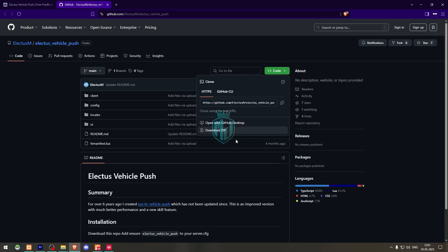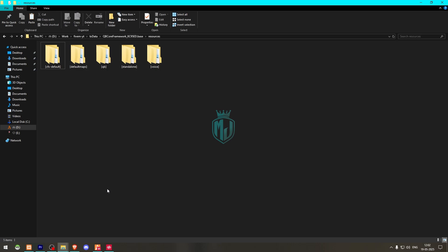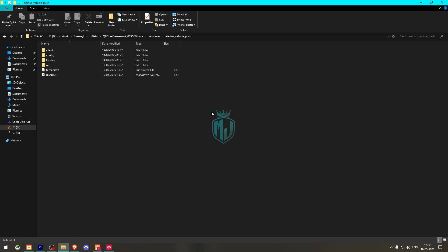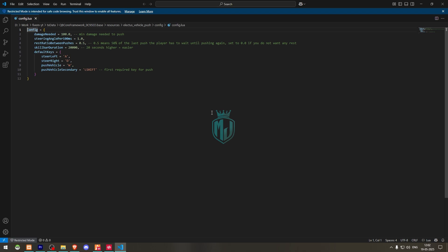Let's download this. After downloading, we need to simply open this script and extract it to our resources folder. Then we have to rename it, copy the script name, and then go to its config.lua file. Right here we will get to see the minimum damage needed to push the vehicle — it's set to 100% by default.